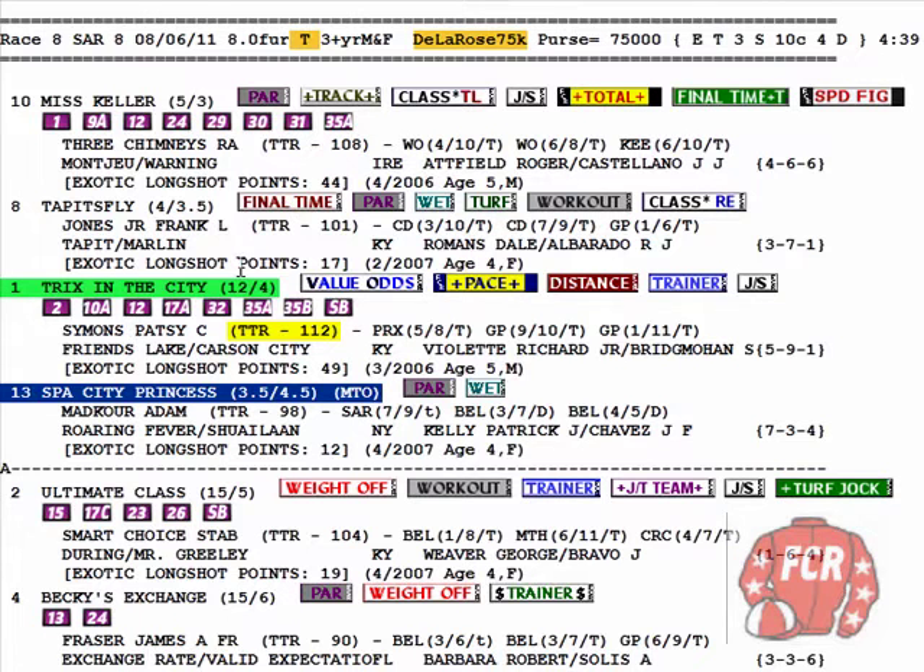A lot of good stuff going on with this horse. First of all, your value odds with pace combination — this is your early and middle pace advantage. That even holds true on the turf; they do wire turf races. This type of runner doesn't necessarily have to, but she's got a distinct early pace advantage. She's got the best turn time, which is the speed around the final turn: 1.12, as you can see — 1.08, 1.01, 1.04, 1.12 superior. When a horse has a superior turn time rating and also has an early and middle pace advantage, that is very, very strong.